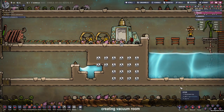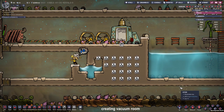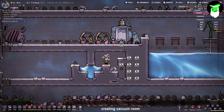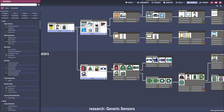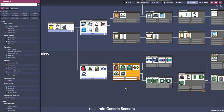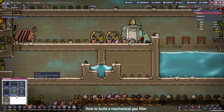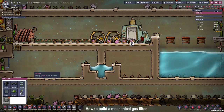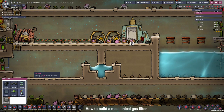The next task for the duplicants will be to remove the tiles so we have enough space to build the inside of the purification room. By the way, it would have been smarter to build a room out of insulation. Further research is needed — we need the generic sensors, especially the NOT gate, to build our purification room. For the purification room we will need a pure chlorine atmosphere, so we are going to filter out all other gases by building a mechanical filter.